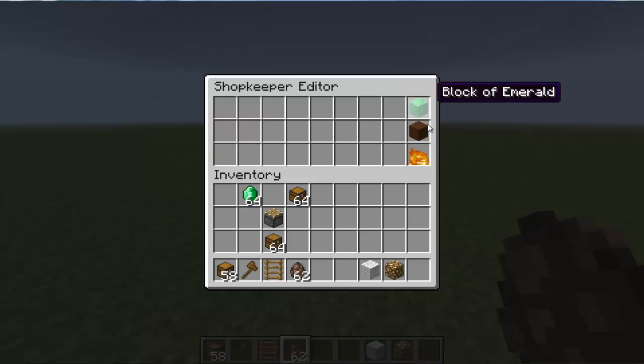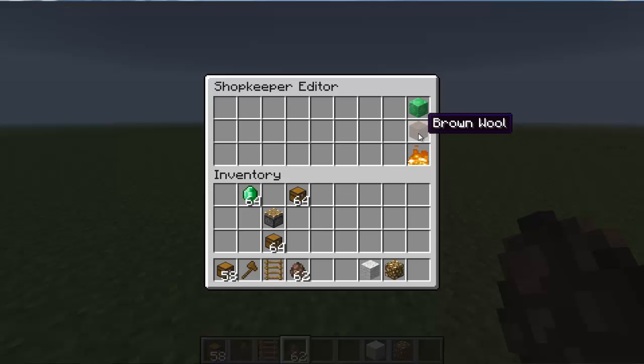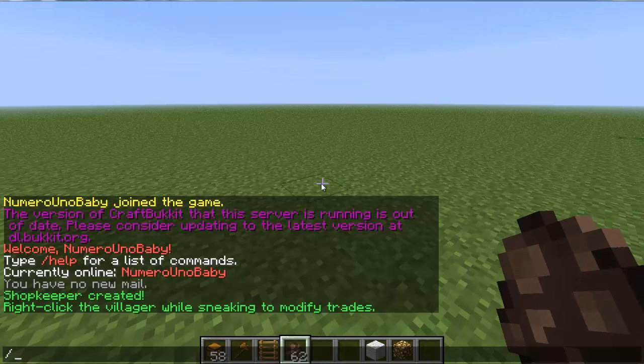The block of emerald saves what you've set up to trade, and it also determines the color of clothes the villager wears. So set whatever you like there. The fire button is to delete the shopkeeper — only click it when you actually want him deleted. As you can see, clicking it removes him.